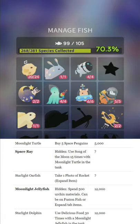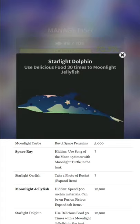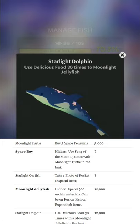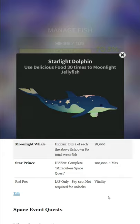Unlock those in the Farm tab, which is part of the Coral tab if you haven't yet. You can spend them on anything — Fusion Fish or event items. Also, it seems to be less than 500; I swear I spent way less than 500 when I got it. Starlit Dolphin — use delicious food 30 times with Moonlight Jellyfish in the tank. Pretty simple, just spam that skill.